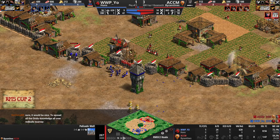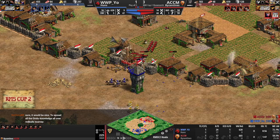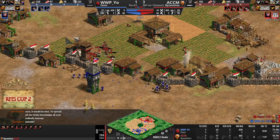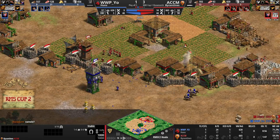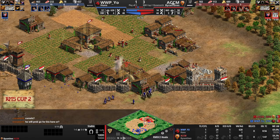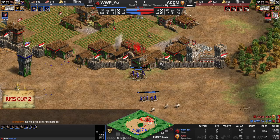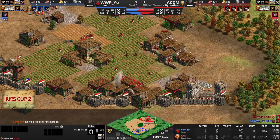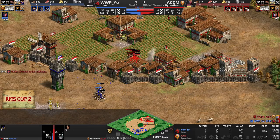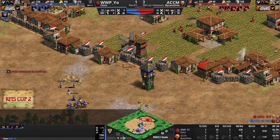The Double Stable Camels are going to be a potential issue. ACCM rushing forward with a bunch of villagers to try and finish the tower. Is Yeo going to be able to snipe the low HP ones? There he is, clicking up to Castle Age — a couple minutes lower than his opponent. Camels certainly going to be the plan for ACCM from those stables. Actually, I would start with Knights just because they're the best against Feudal Age units. It will indeed be for those Knights.